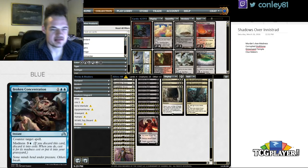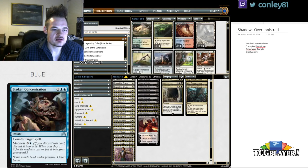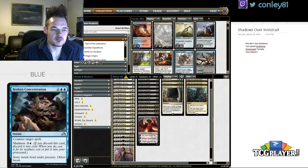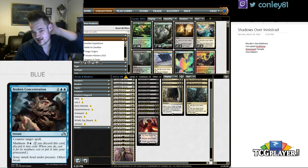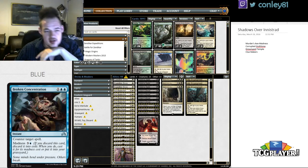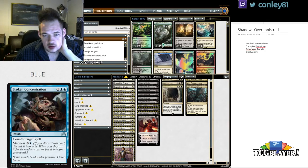Welcome back to tcgplayer.com. I'm Conley Woods, and this is our Shadows over Innistrad set review done via video. We're breaking down most of the cards over multiple days throughout the week. Today we'll be going over blue and black. Yesterday we tackled white, artifacts, and lands. Tomorrow we'll move on to green and red, then wrap up the week with double-faced cards, multicolored cards, and my top 8 cards of the set.